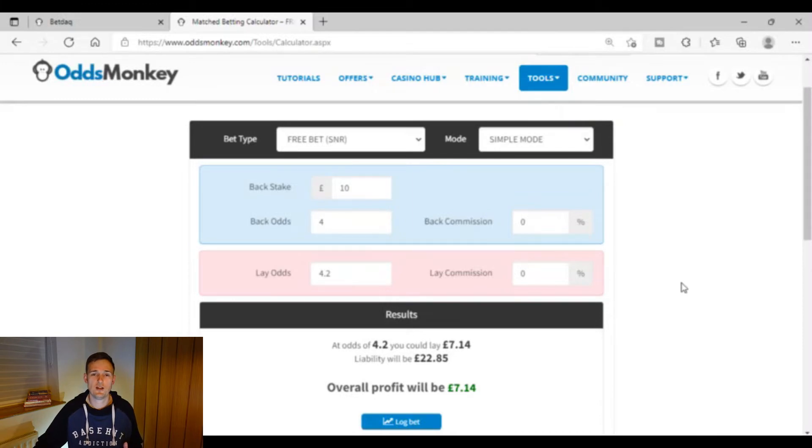Once that sporting event is finished and your qualifying bet has either won money at the bookmaker or lost with money now in your Smarkets account, you change the calculator to 'Free Bet SNR' — stake not return. You'll then have your £10 free bet credited and you would find a sporting event with higher back odds, preferably at least 5.0 or higher, but we wouldn't have enough money to cover the liability at Smarkets with that.